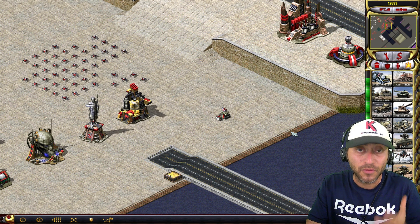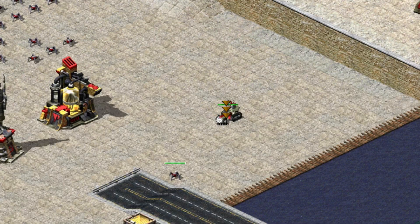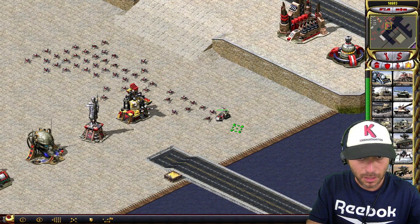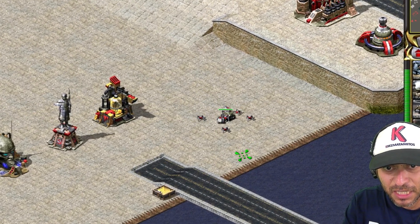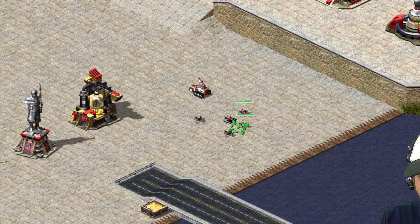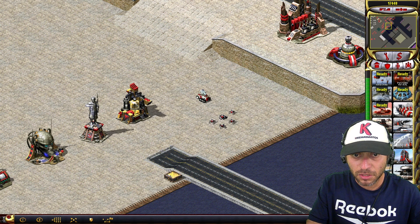I'm gonna give you an example of a glitch using Soviets. You have a terror drone and a flag trap — I taught you how to do this before. The terror drone is glitched there, and then you try to put it there. Press S like crazy, click click click, glitch all of them. It's not always perfect, but it's possible. And you use the Iron Curtain there.